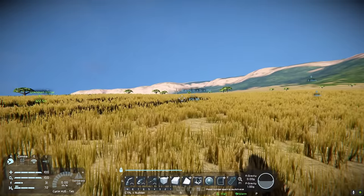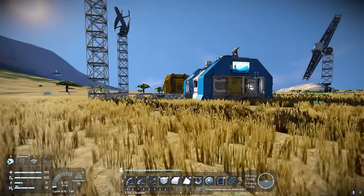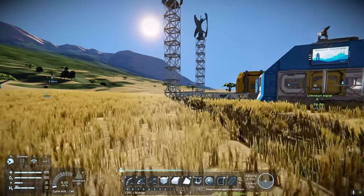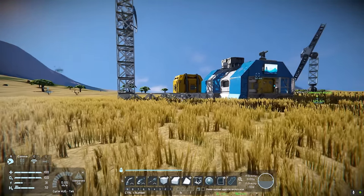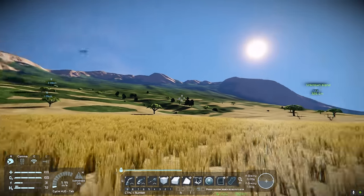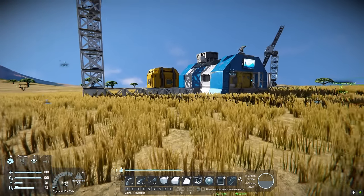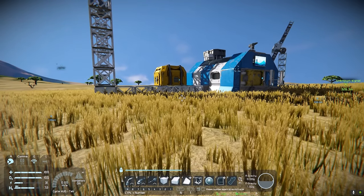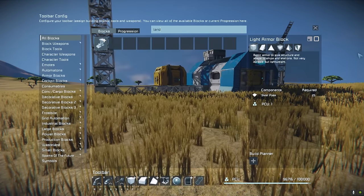Rovers are the easiest or cheapest way in terms of energy to travel around. They won't use as much energy as flying ships because they don't have thrusters. You can use thrusters as boosters, but they're very efficient at just moving around landscapes and scouting out different ore patches rather than using a ship. Depending on your situation there may be various different reasons you want to build one.